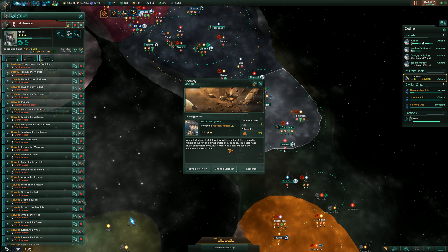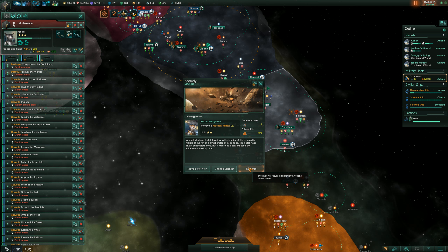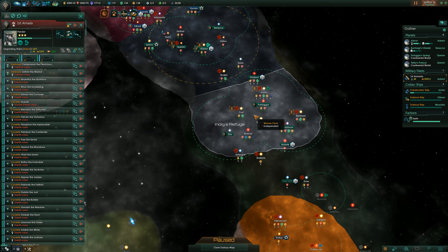Anomaly found — scale two, level two, 30% risk. Tricky. A small docking hatch leading to the interior of this asteroid is visible at the rim of a small crater on its surface. The hatch was likely concealed once, but has since been exposed by micrometeorite impacts. Gotta do it. Worst case, if it fails, you might lose your scientist, so there's always a risk.